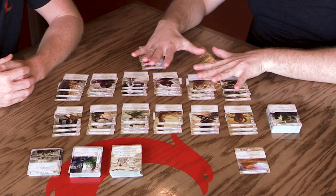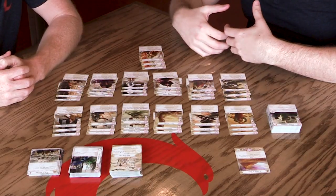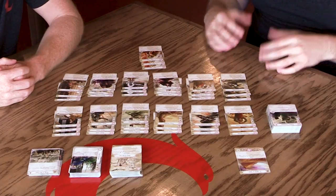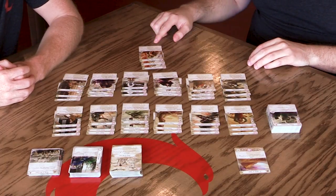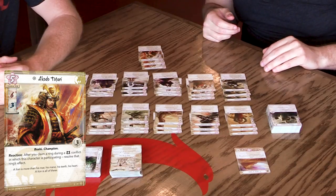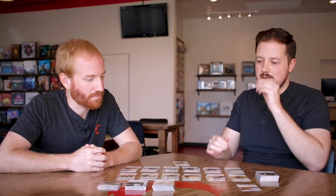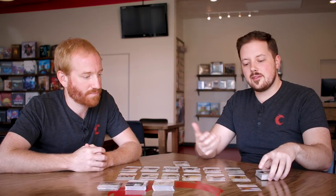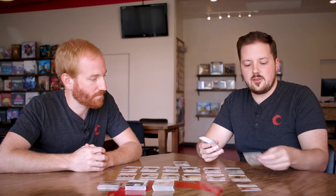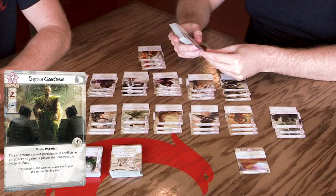A really good start is to lay out all the clan cards, read through all the abilities, and look at the different conflicts they're good at. The red stat is military, and as you can see when Lion's cards are laid out, they're very good at military. Another good thing is to check out the champion — every clan has a champion. Lion's champion ability is: after you claim a ring during a military conflict in which this character is participating, resolve that ring's effect. So again, military. The two things Lion is really good at: having a lot of characters on the board and attacking militarily.